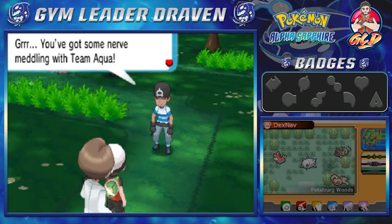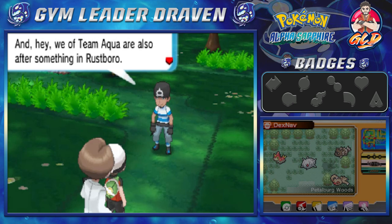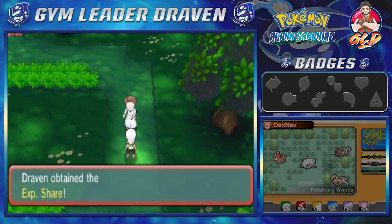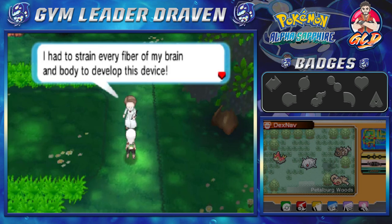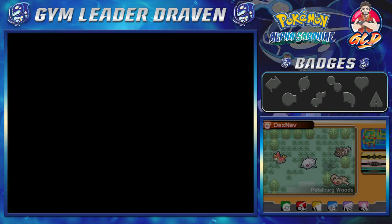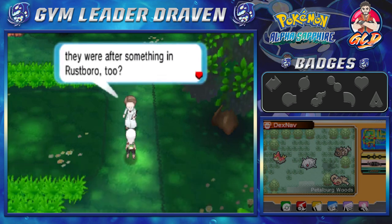The grunt says: 'You've got some nerve meddling in Team Aqua's affairs — I'm out of Pokemon. We of Team Aqua are after something at Rustboro, I'll let you go for today.' The Devon researcher is grateful: 'He didn't rob me of these important papers — I'll give you this as my thanks.' And we get ourselves the Experience Share! This device shares battle experience with all party Pokemon when the switch is turned on.